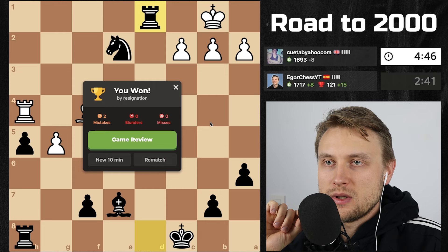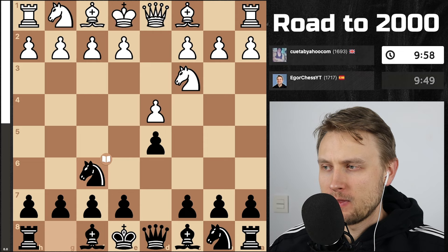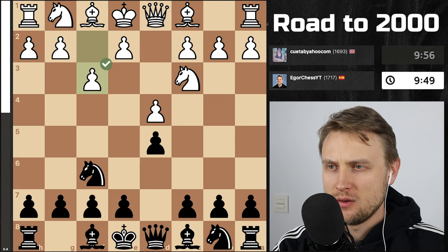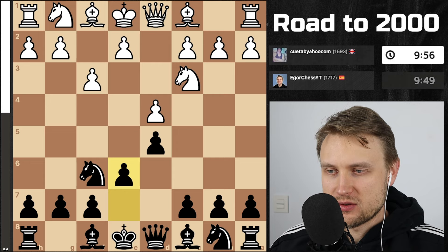Let's take a look at the game review. I played with 85.2 accuracy and a 1950 rating. Let's take a look at this opening — Chigorin, right? So this is not the best move, and bishop f5 is inaccurate. What are we supposed to do in this case? e6 — we're supposed to play like a Queen's Gambit Declined sort of thing. And then here I should have gone for the check immediately.